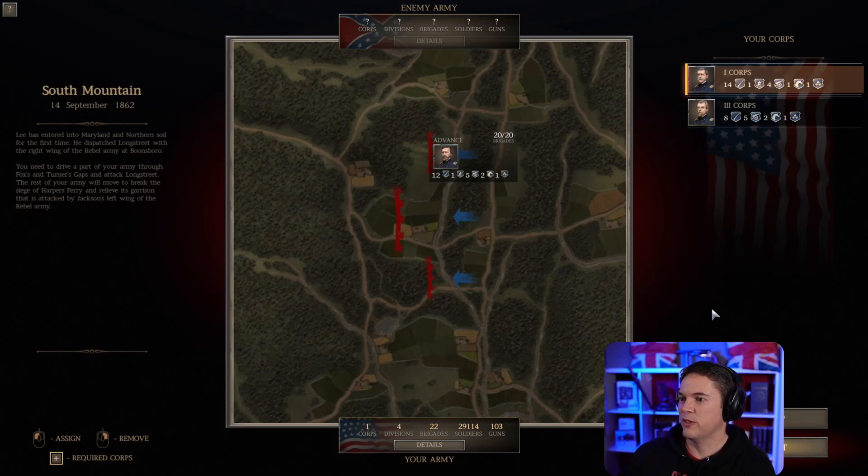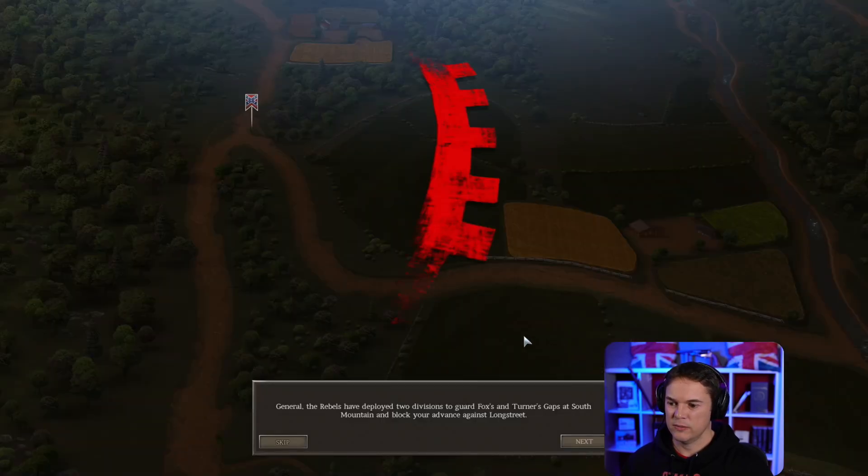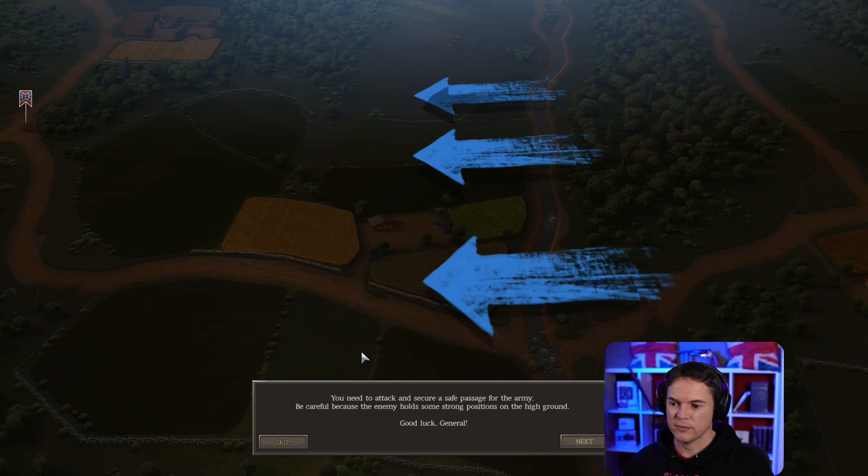Lee has entered into Maryland and Northern soil for the first time. He dispatched Longstreet with the right wing of the rebel army at Boonesborough. We need to drive part of our army through Fox's and Turner's gaps and attack Longstreet. The rest of our army will move to break the siege of Harper's Ferry, which we successfully did, and relieve its garrison that is attacked by Jackson's left wing of the rebel army. The rebels have deployed two divisions to guard Fox's and Turner's gap at South Mountain and block your advance against Longstreet. You need to attack and secure a safe passage for the army. Be careful because the enemy holds some strong positions on the high ground. Good luck, General.